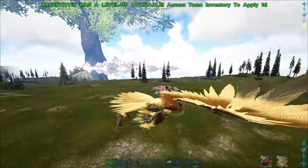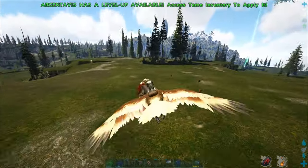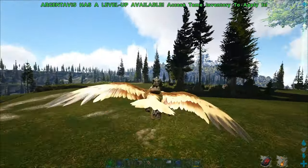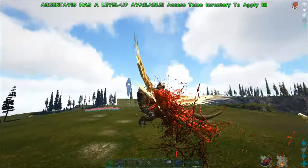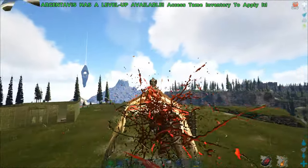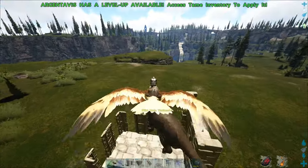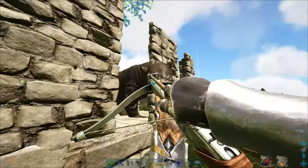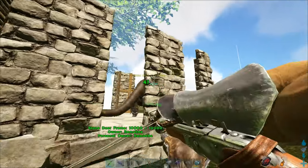Strategy number two is to just grab it. You can use an Argentavis even though it looks pretty big compared to one. It will deal you some damage, so make sure to have some health on your Argentavis, especially for a higher level Thylacoleo. Just drop it in, and now it can't escape again — you can start hitting it and knocking it out.